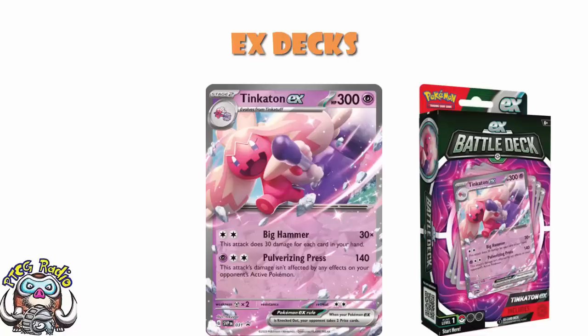And we don't generally do that with EX decks. So yes, there is a chance that Tinkerton has been taken out. But I don't think it has. My prediction — and let's be clear, it is a prediction as it stands at the moment — my prediction is it's staying in there. I think it's still going to be in the set. I know not everyone agrees with me, and that's fine.